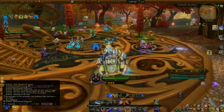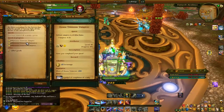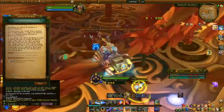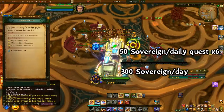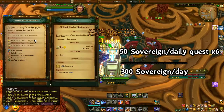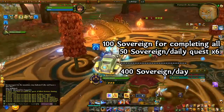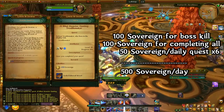What would a daily gold guide video be without Allrehat? In Allrehat you have daily quests that give you Sovereign. Sovereign is the currency you use there to buy certain things. You can get about six quests per day — two from each NPC to go out and kill whatever is requested, or collect. Once you have those six done, you can complete the Allrehat conquest, which requires the six dailies for a bonus reward. There's also a boss kill where you have to kill a boss for some bonus rewards.